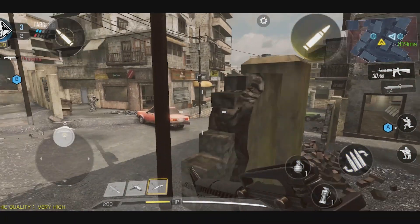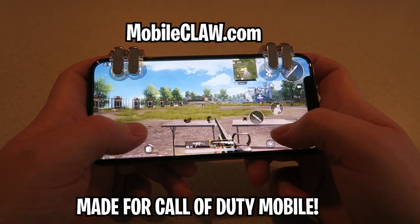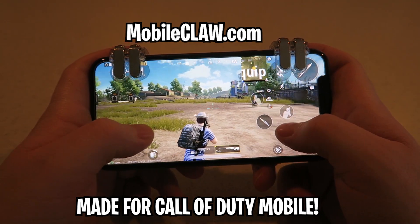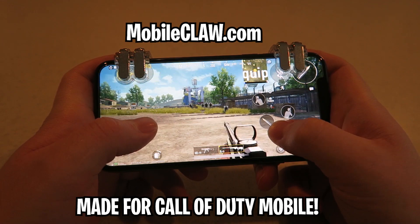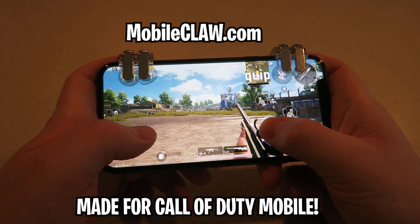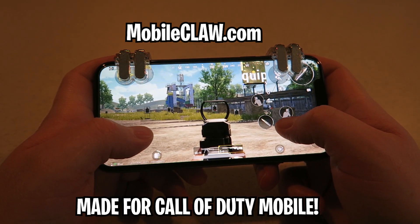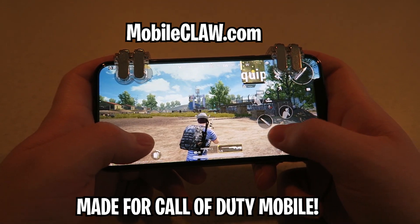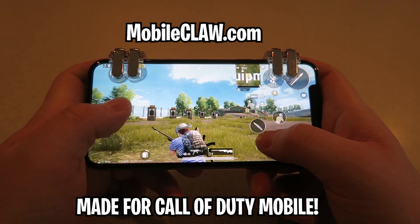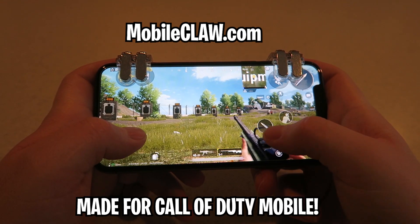Also, I partnered up with Mobile Claw — I'll put a link down below in the description. Basically, the Mobile Claw is a trigger controller you can use for Call of Duty Mobile. It will not get you banned, and it gives you a huge advantage over your opponents. You put it on top of your phone, and when you adjust your HUD you have an aim button, shoot button, even a crouch and jump button — it works exactly as if you're using your phone as a controller. I highly recommend it if you want a huge advantage on day one of Call of Duty Mobile. I used it during the beta and it gave me a huge advantage over everybody else.